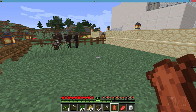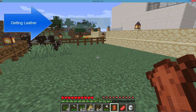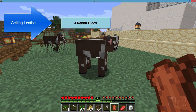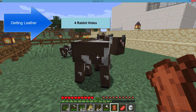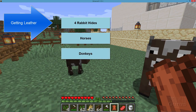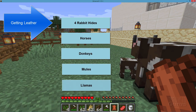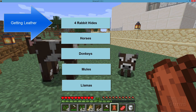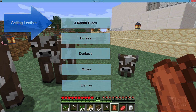There are other ways of getting leather. You can get leather from other animals as well — from rabbits. If you take rabbit hides, you can craft four rabbit hides into one leather. You can also get leather from horses, donkeys, mules, or even llamas. So you don't have to deal with cows to get leather; it's just the easiest and fastest way to do that.